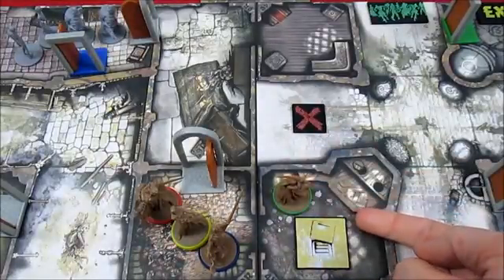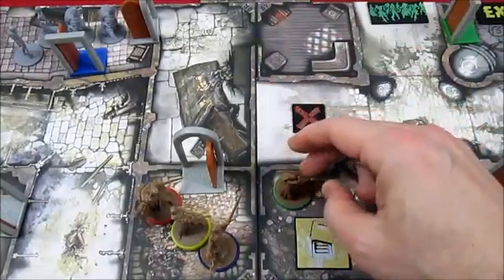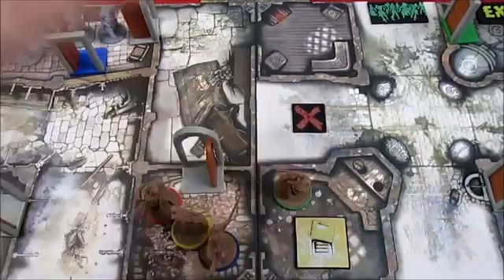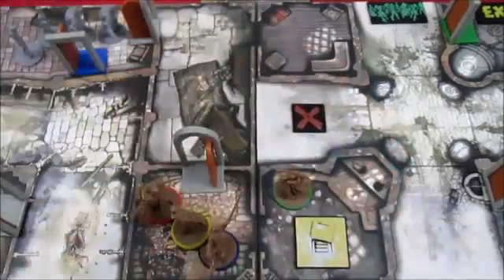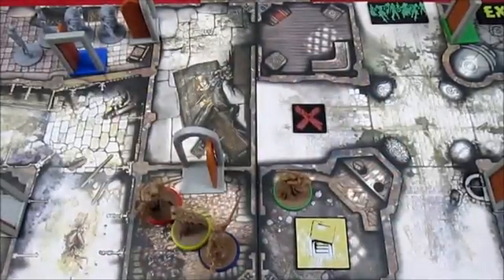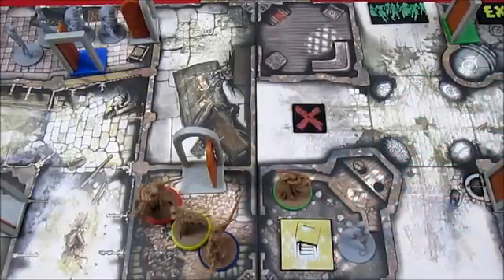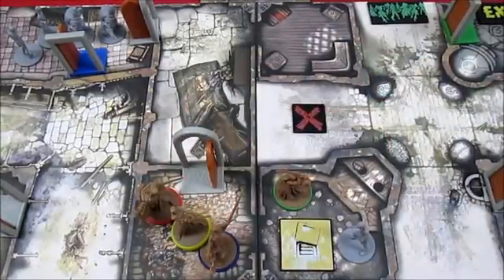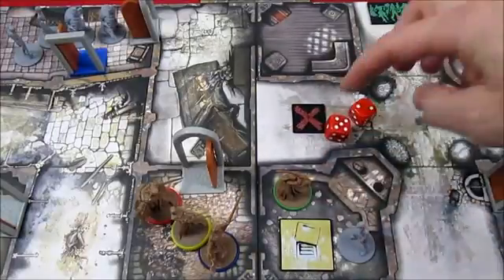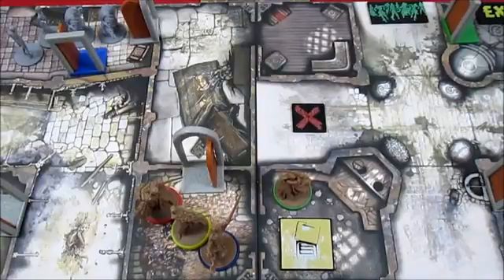That was her free move, and she has one action left. For her second action, she's going to search this room and see if she can get something useful. She gets a zombie. She shouldn't have searched. She finds a zombie and now she's going to attack it — she gets two dice and needs a four plus. She gets a five and a two, so she takes him out, bringing her from three experience to four.